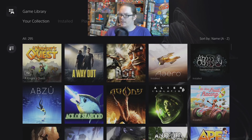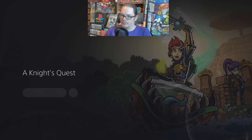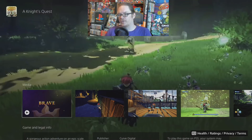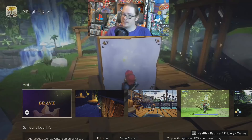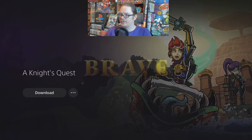Hold on — I just realized I skipped the first row of games! Let me go back and look at these. A Knight's Quest — this is another 3D platformer that skates more along the lines of a Zelda-type game but does have a lot of 3D platformer elements. This one is a lot more refined than Flynn and Freckles. I highly recommend it — pretty solid if you're into platformers with a bit more of a Zelda twist. It borrows heavily from the Zelda series, but is that really a bad thing if they're borrowing from one of the best formulas in the entire industry?